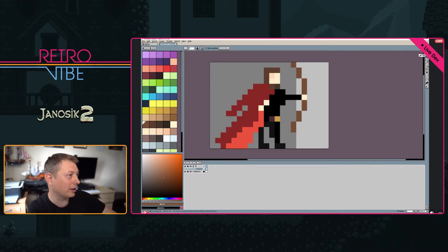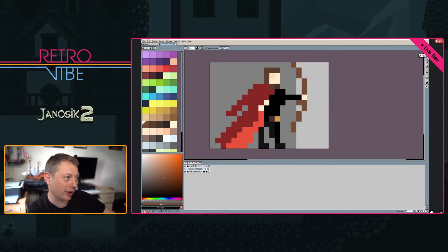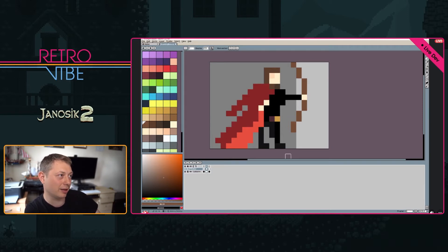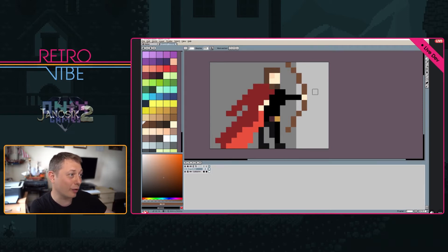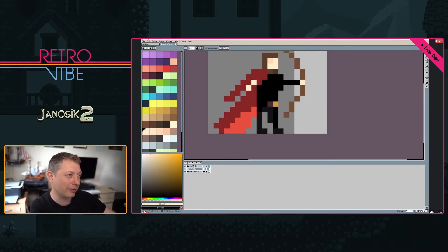In the next frame I'll make the bow a little more curved because he'll be shooting the arrow. Going with something like this — okay, the bow is more curved and his hand should be a little more visible.